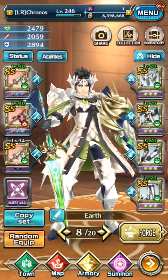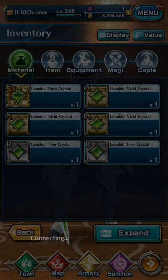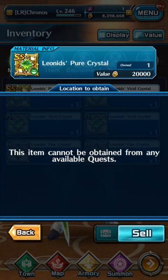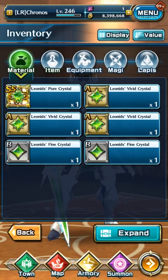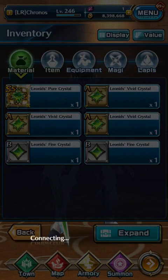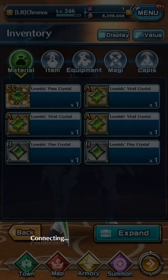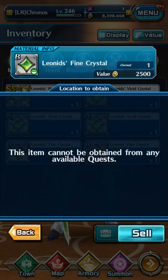These crystals can also sell for quite a lot — the SS ones sell for 20,000 each, as you can see there. So if you get quite a lot of useless ones, you can sell them. The S Rank ones sell for 10,000, the A Rank sells for 5,000, and the B sells for 2,500.